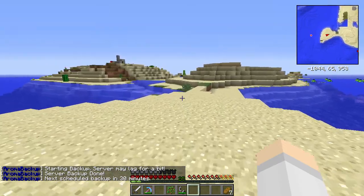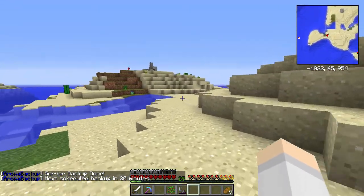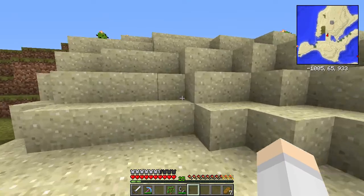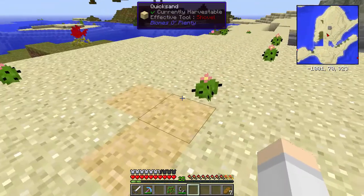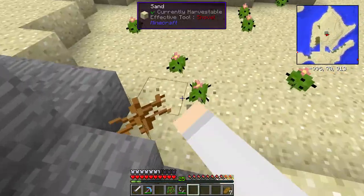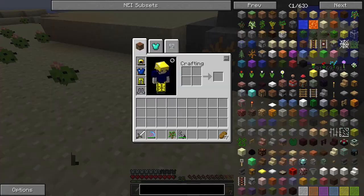Cool, so this is where I want to build my base — over on this one here, but I want to bring down the height of it a bit. There are a lot of cactus things around which I'm sure we'll want to plant back once we — ow, do I need silk touch for these?